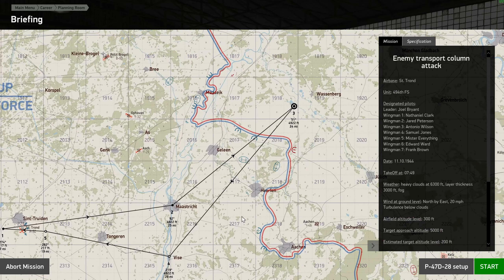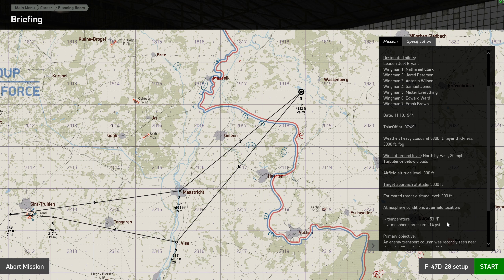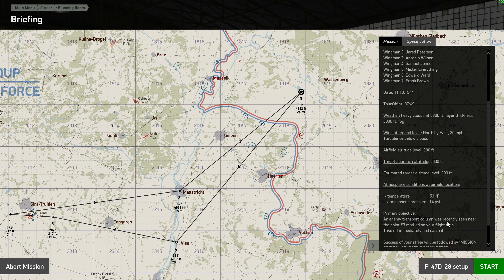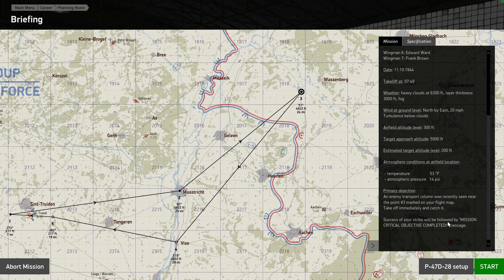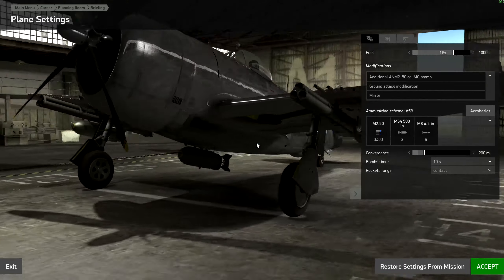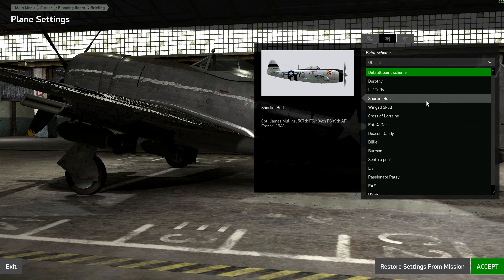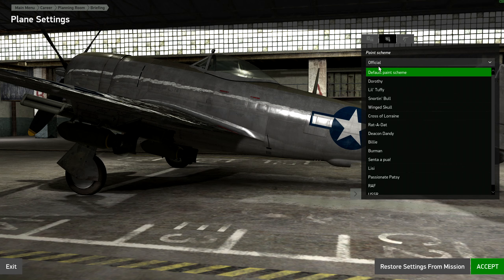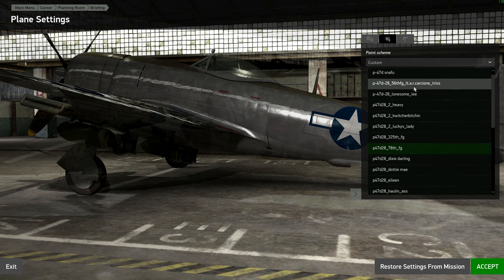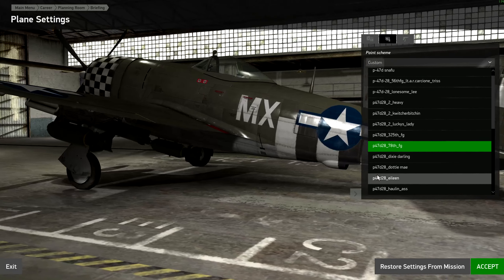Looks like we're going to be flying up here towards Wassenberg and we're going to attack — what are we going to attack? Early in the morning, a transport column. Let's go ahead and do a setup. I thought to myself I should probably fly with more of a default-style paint scheme until I earn something. We're going to change it over from official to custom. I think the MX is the one I was thinking about — we're going to use that one until I get some kind of rank.